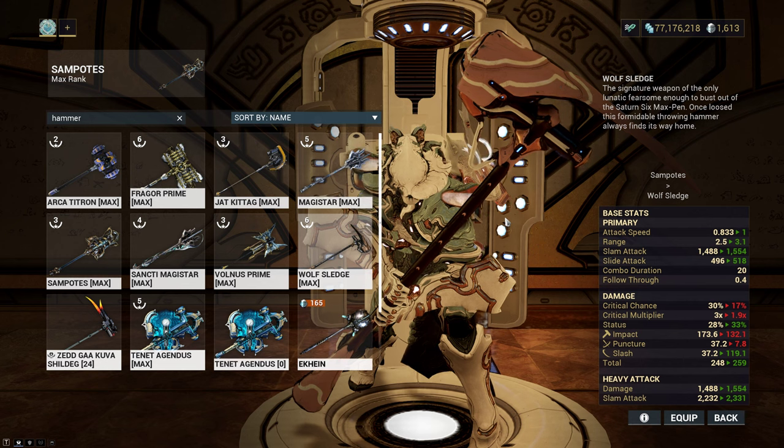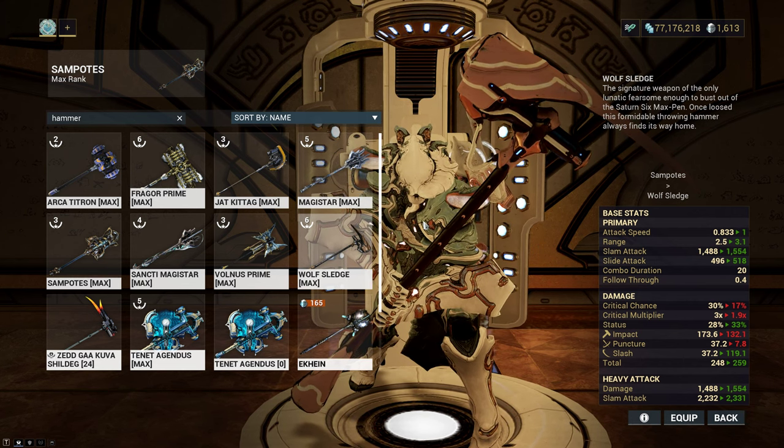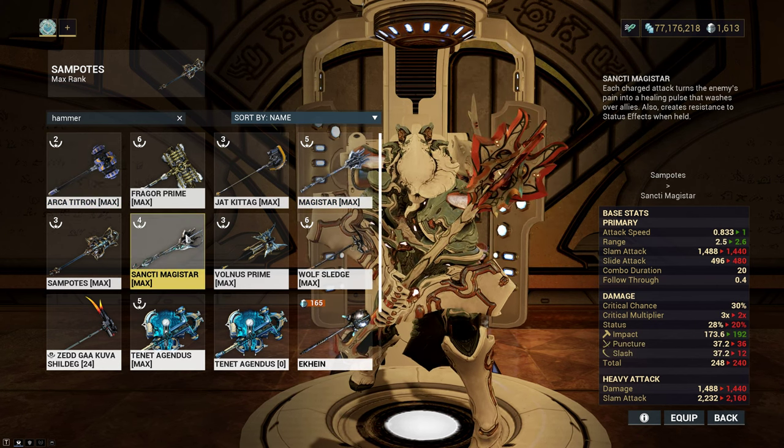You've seen the Wolf Sledge video from a couple months ago. Right now I would say the Architytron and the Sancti are tied at the top depending on your use case.